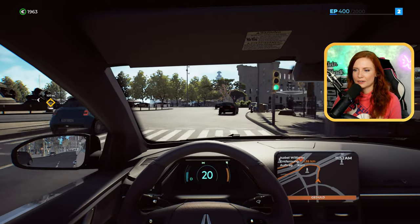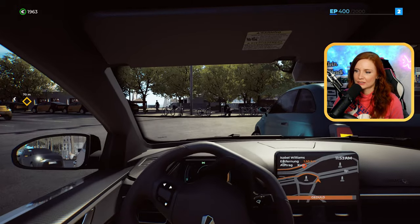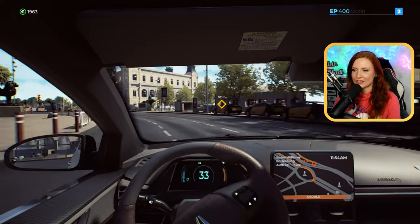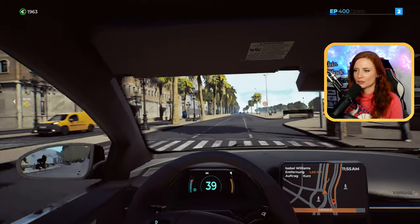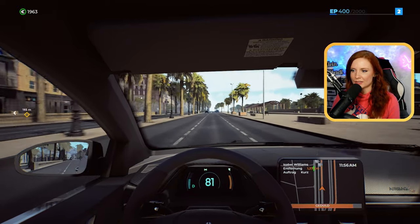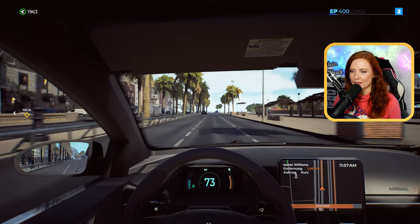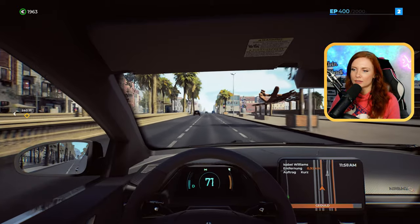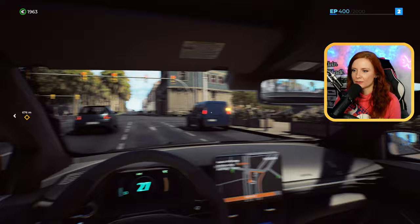Das finde ich auch witzig – ihr habt es gerade gehört, der Blinker ging wieder aus. Das war nicht ich, sondern das ist wirklich von der Lenkung her. Wenn wir unser Lenkrad wieder etwas anders einstellen, kann der Blinker dann auch von alleine ausgehen. So funktioniert das hier auch. Ich weiß gar nicht, ob wir einen Tempomat haben – das hatte ich jetzt noch gar nicht gesehen. Müssten wir uns in den Einstellungen mal anschauen. Das Gespräch fand ich ganz cool, dass wir mit unseren Fahrgästen ein Gespräch führen können – eine sehr witzige Idee.